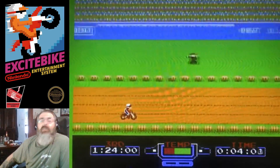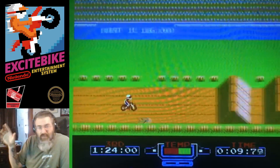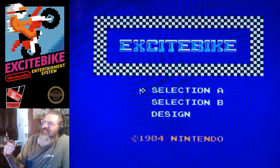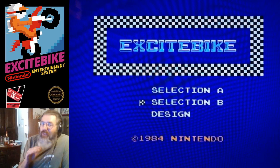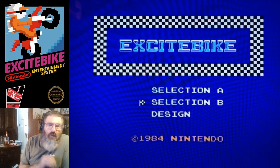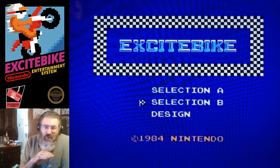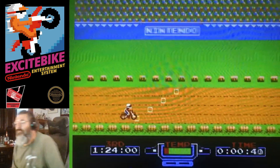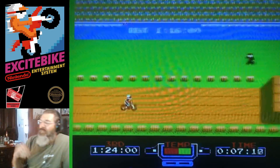But the Famicom — you were actually able to save the track on the floppy disk of the console. You have other racers, which is selection B, and then you can race by yourself. Even though there are other people on the track, you're not racing them. So there's no first, second, and third as far as getting past someone. First, second, and third are solely based on the times that the system gives you — like right here it says one minute 24 seconds is third. It's broken down like that.